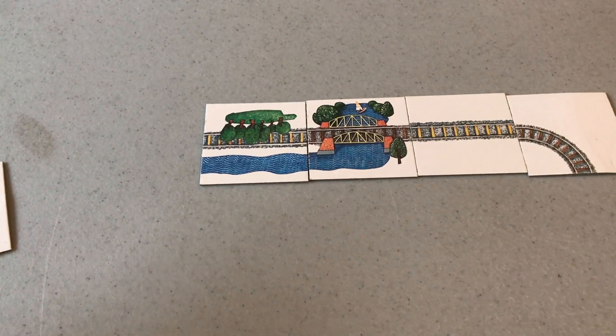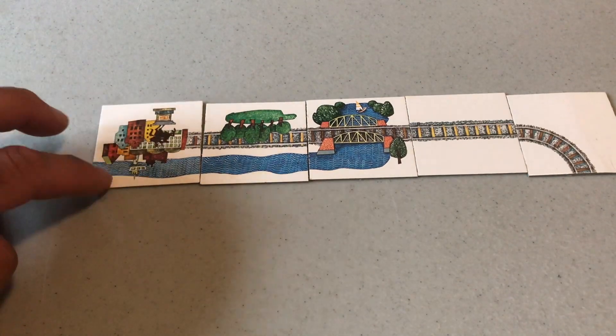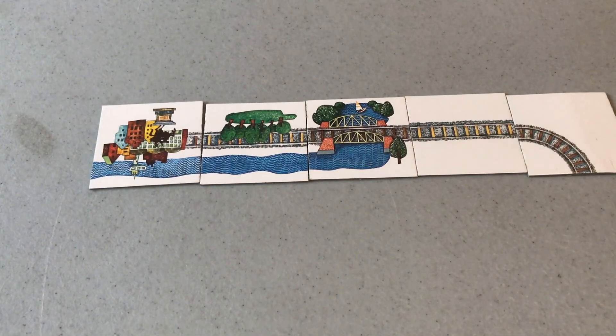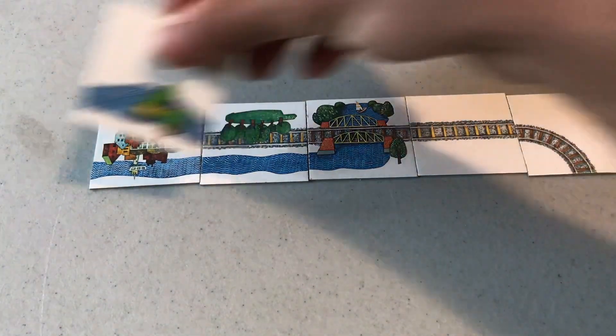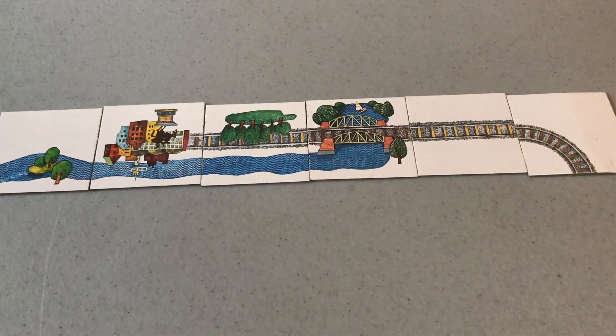If you cannot play, you're going to want to draw. Here's a neat little piece — it ends the rail but continues the river, so play continues. The game can get very big and take up a lot of space.